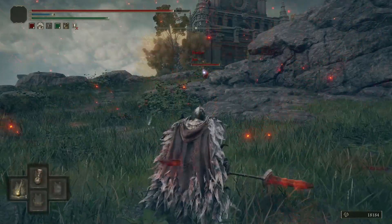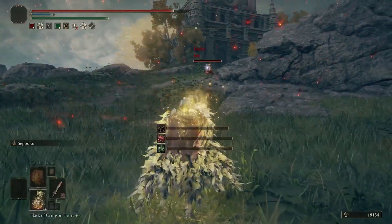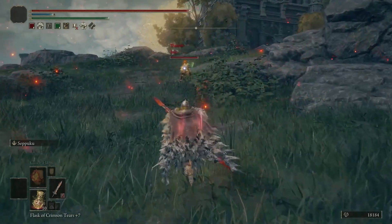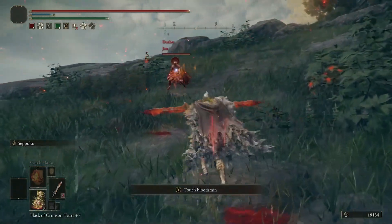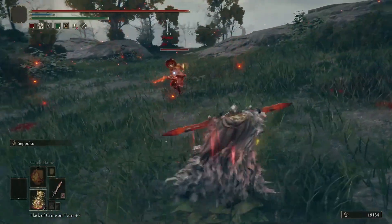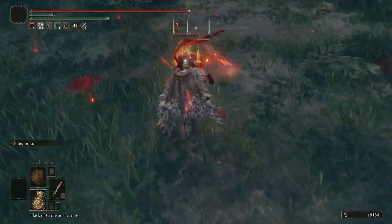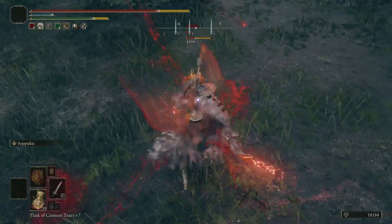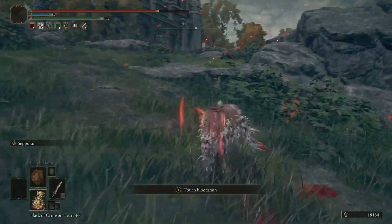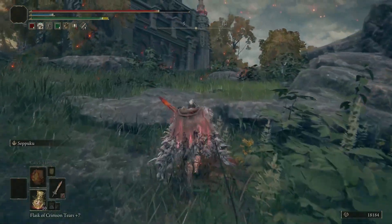Typically the way we play with this level of poise, we just sort of get in range and we pressure them to do something. Then we pretty much trade and usually out-trade them. I believe I can poise through this, so we just have to let him get in range - let's do this by running up in his face. Now we try to trade and we heavily out-trade him and he's dead in one hit.